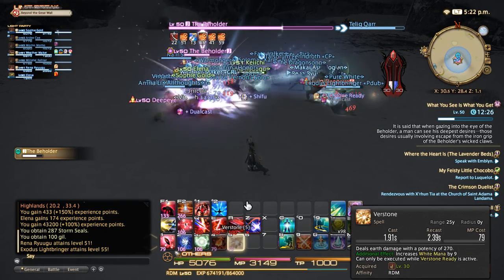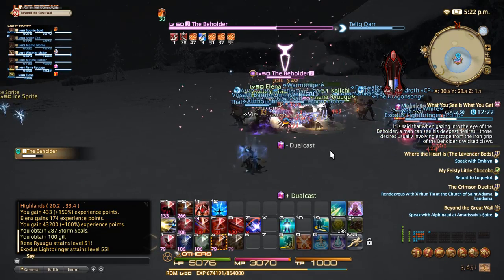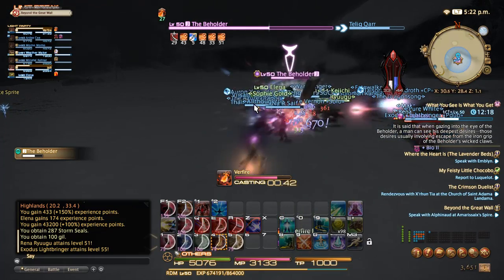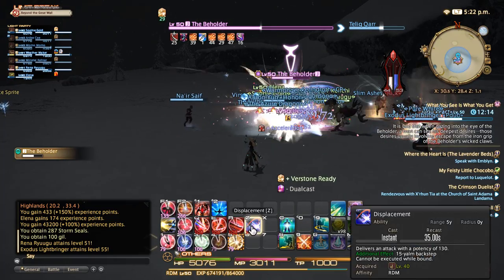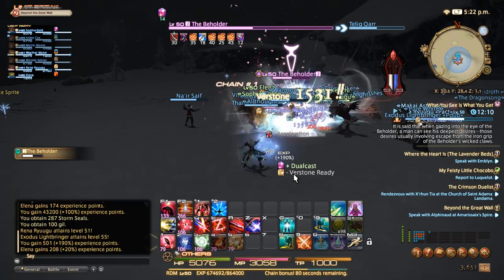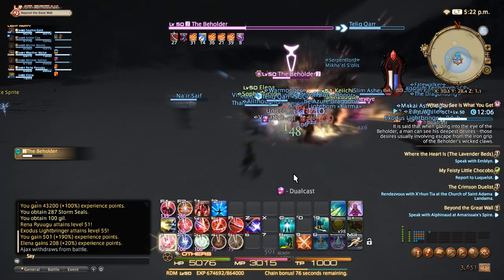Now you want this to proc, but it didn't proc so I'm gonna use Jolt again and just pick whatever — and now I got this to proc. That's good. I'll get another buff and then I can switch back over to white, use this, get another buff and you just keep going.